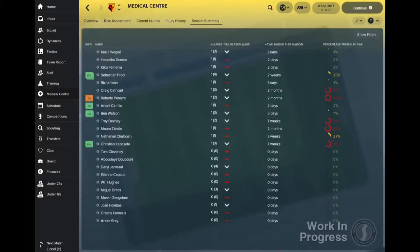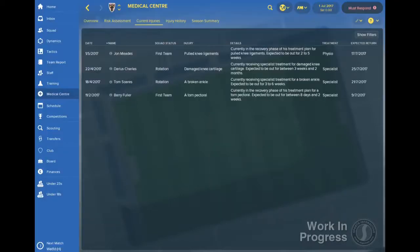For a more detailed view of that snapshot you'll want to head to the Season Summary Panel. This breaks down the number of injuries each squad member has suffered this season compared to the previous campaign, and the time and percentage of action that they've missed during the season. There's also a panel for currently injured players.